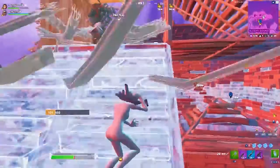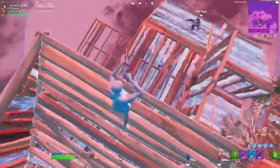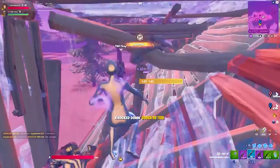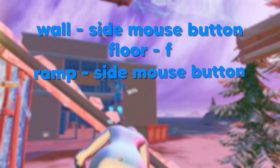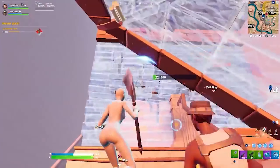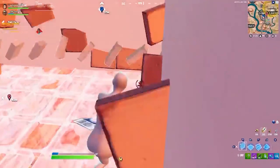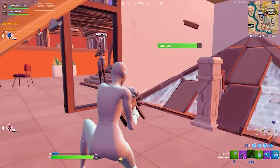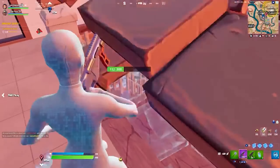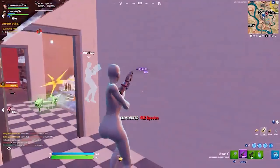For the next set of keybinds, we're going to be doing binds that mainly emphasize pure building speed rather than movement. This set is going to be more of a hardcore, fast building and editing type of vibe. So this set is: side mouse button for wall, F for floor, another side mouse button for ramp, Q for cone, left shift for trap, and E for edit. This is somewhat similar to the first set since it has side mouse buttons for wall and ramp, but instead of using V and left shift for other build binds, it uses Q and F, which are a bit faster because they use your ring and index fingers. The only problem is that they do somewhat limit your movement left and right, but if that's a tradeoff you're willing to make to potentially build faster, then it might be worth trying out.